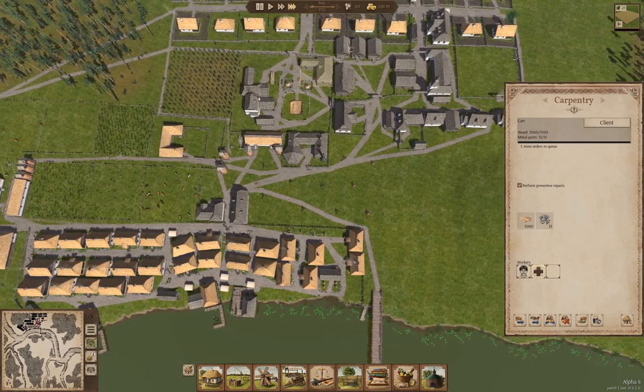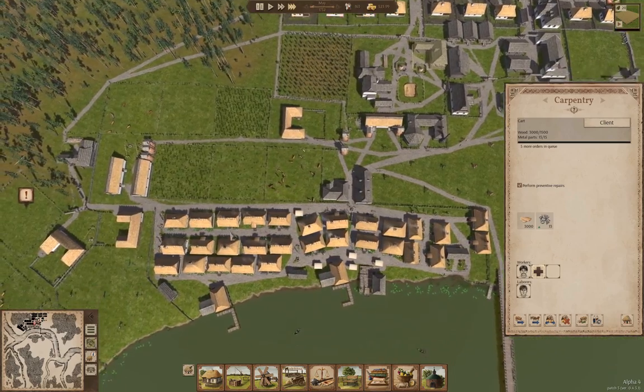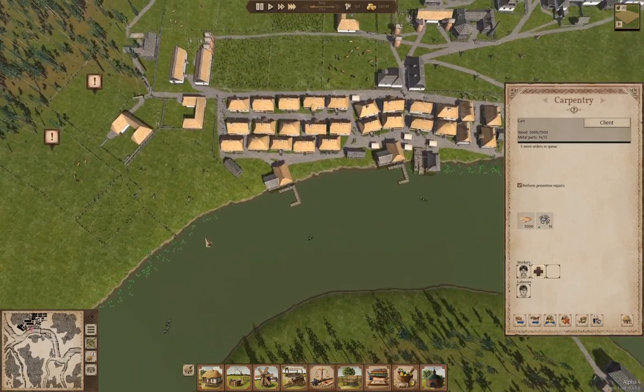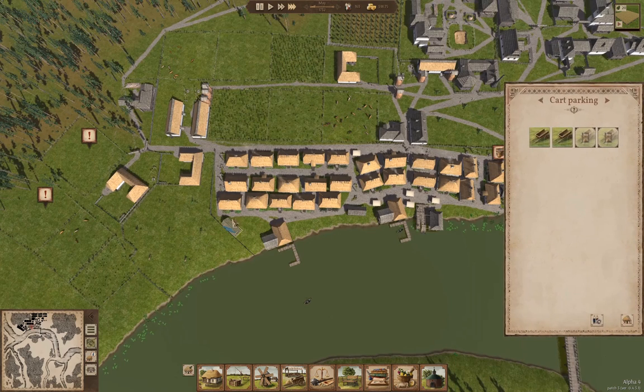We're making a cart. We still have iron — we'll probably want to get some more of that at some point. But that can wait a minute or two.